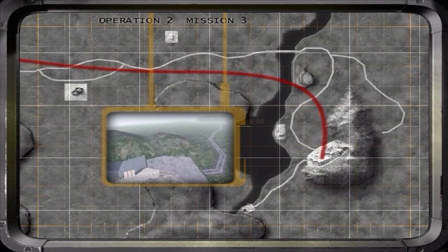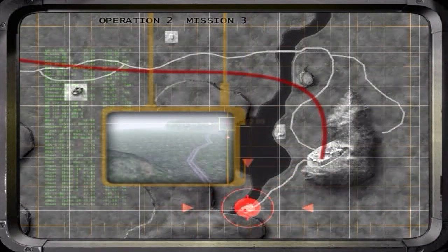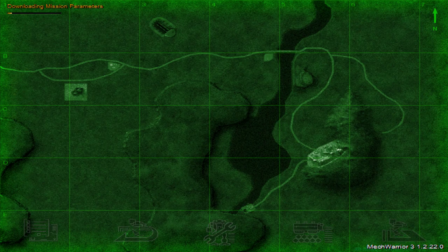The entrance to the next underground site is here. Here are your objectives: eliminate the elevator shaft at Abel, neutralize the barracks warehouse area at Baker, and our final rendezvous will be at op point Charlie.